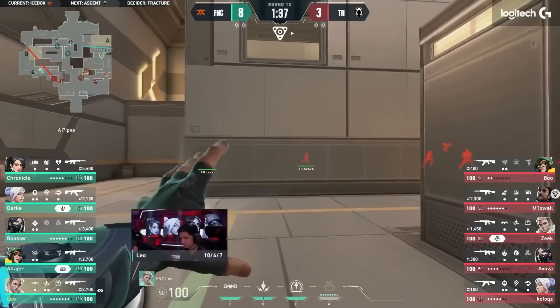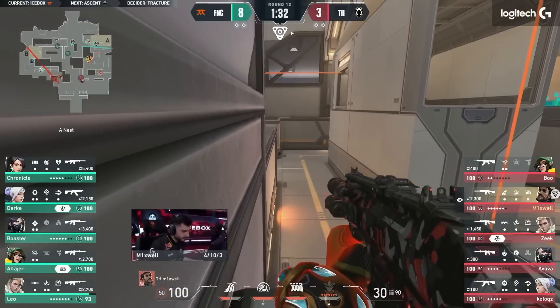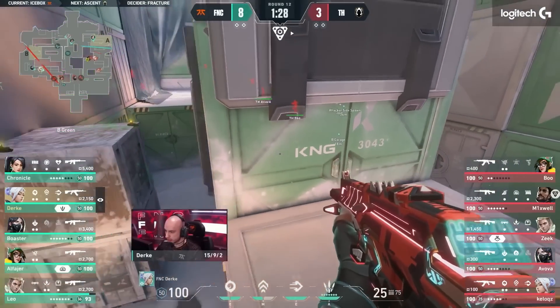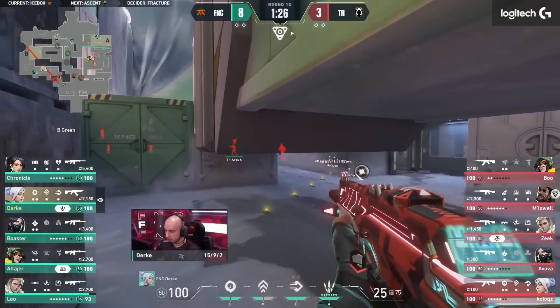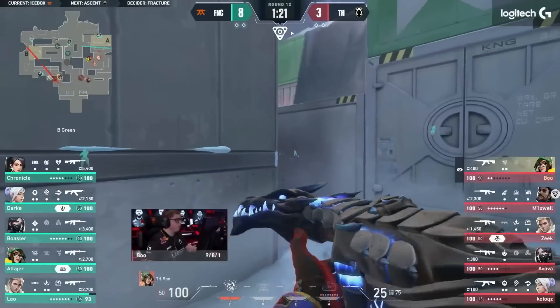Obviously one last round here in round 12 to see things out. But regardless of what comes out in this round, there is work to be done. Good note from Heretics — seeing that Leo was just one off of the Hunter's Fury. So that's why they combined the snake bite and the shock dart, just looking for a one shot. Leo hears it coming in though, so it just takes a little bit of damage.